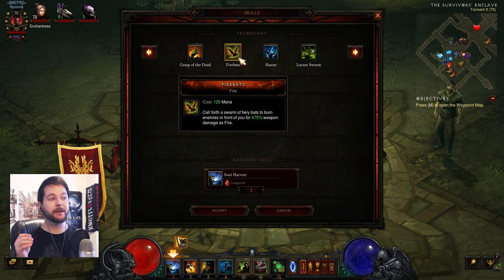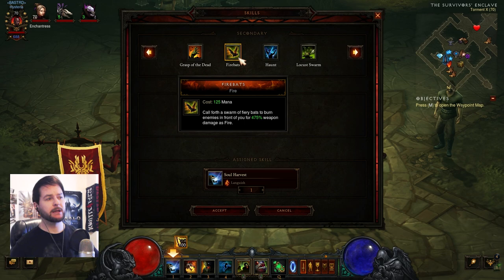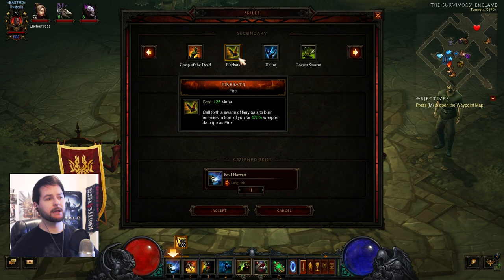Soul Harvest is actually the skill that gets replaced in the speed chicken version too. Initially I tried using Fire Bats as my mana spender — you can very quickly cast it and rack up your fetish count — but the problem is it left me very vulnerable. As I was trying to cast Fire Bats I kept getting hit by everything and dying. It also hurts the general mobility of a speed farming build when you have to stay stationary to deal your damage.